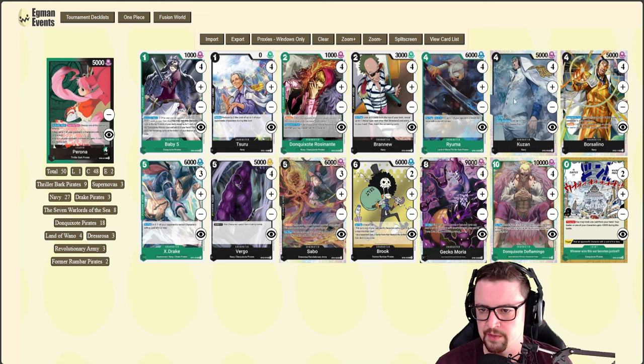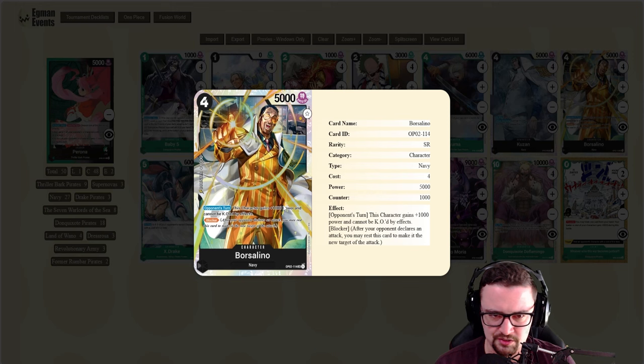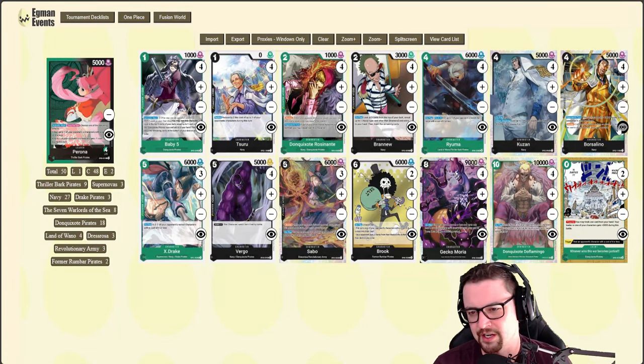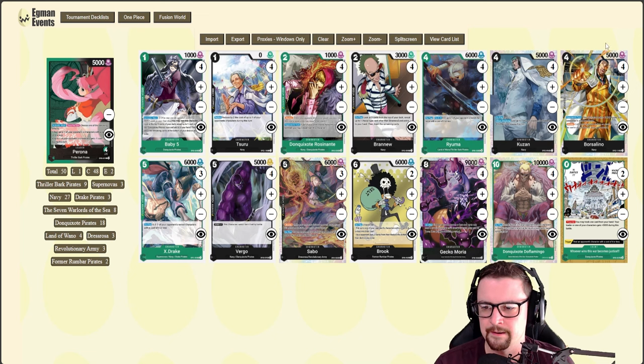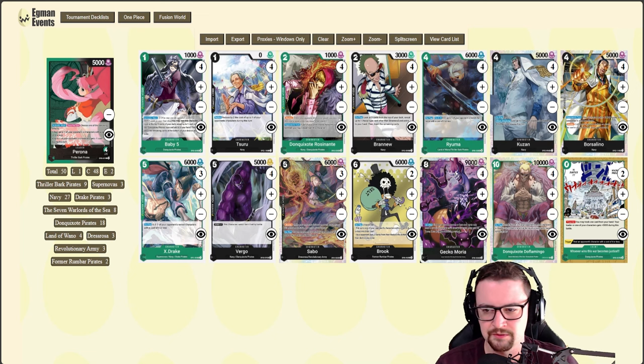There's also a sweet spot with Kuzan on the board combined with Brook, but we'll get to Brook in a second. I've also got four of the blocker Borsalino — this card is insane for four cost from Set Two, probably forever going to be the best black blocker in the game. It's extremely necessary in mirror matches; without it your opponent will just roll over you. In the mirror they can rest it, but it's still a 6k body so your opponent usually has to over-commit to do anything with it.